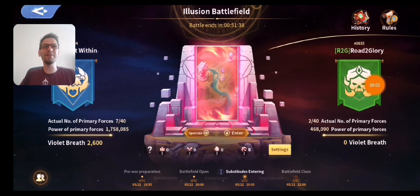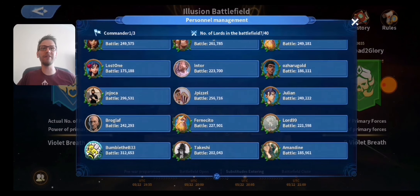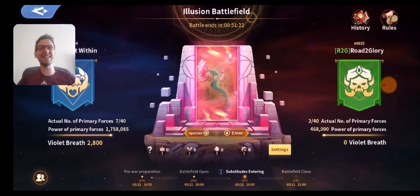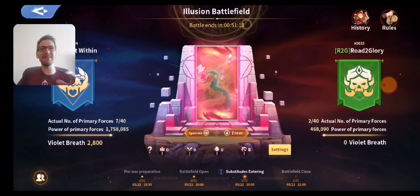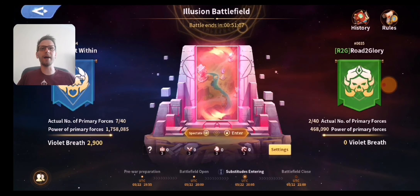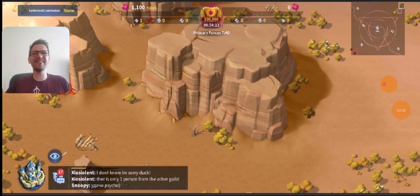The first big event is going to be the Illusion Battlefield. This is a PvP event, guild versus guild. 40 people get registered by your guild leader, and then you have 20 substitutes that are available if your main people don't show up. I think these substitutes should be everyone, because when my guild leader registered our guild, he didn't put me in any of them. So I was unable to actually join even though only 7 people from our guild showed up. The same thing kind of happened for the other guilds.